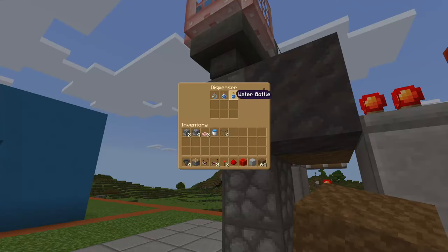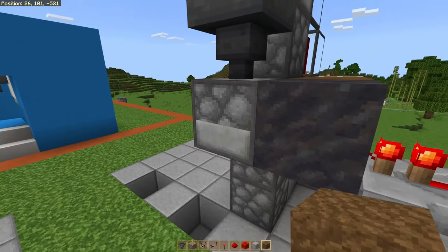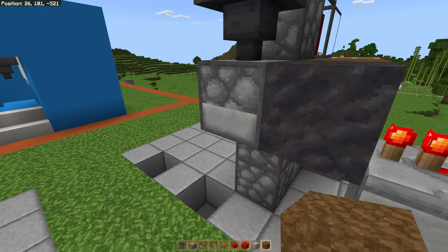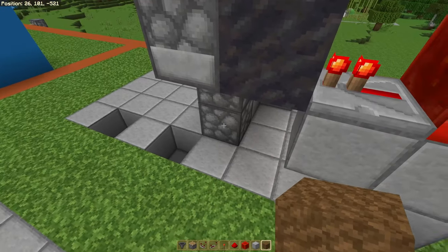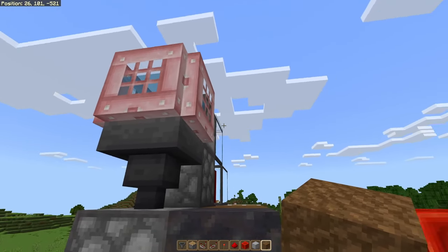Now the problem we have is that we have an empty bottle in here, and we have to drain these empty bottles so that the dispenser just has full water bottles inside of it. The way to do that is to put an item sorter that sorts only the empty bottles and have them flow back into the dropper, so the dropper can feed all the empty bottles back up to the dispenser on top.